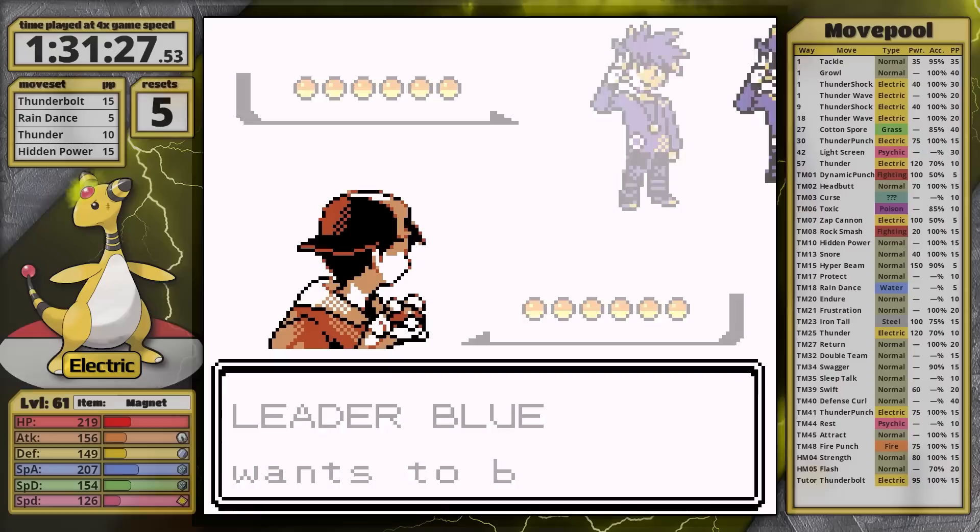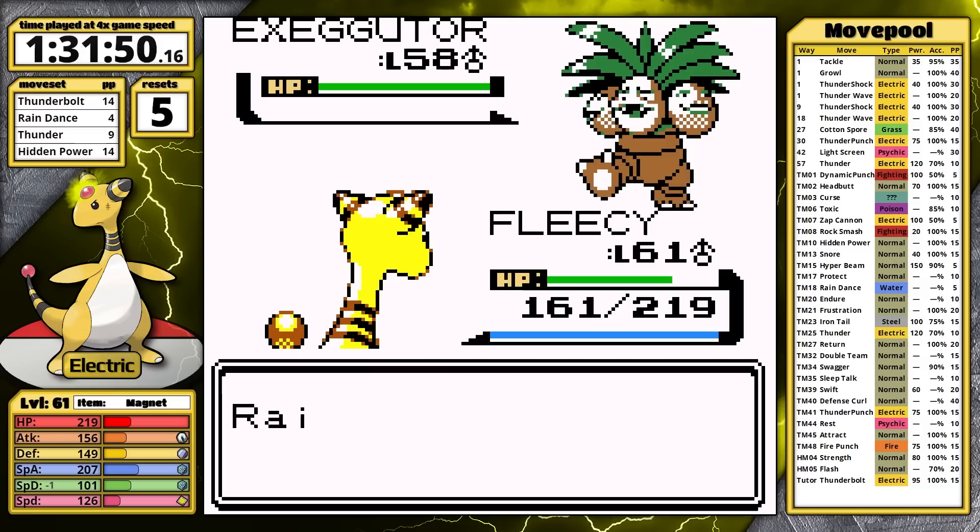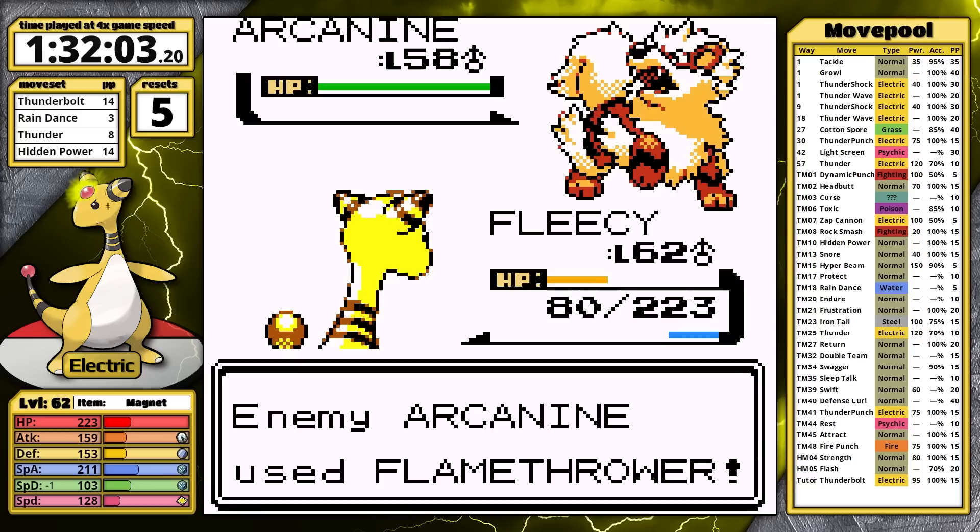I spoke briefly about Rain Dance and Thunder as a combo at the beginning of the video, so I'm going to try it here. I can set up against the Pidgeot, Rhydon falls to Hidden Power Ice, Alakazam follows, does some damage, and gets taken out by a Thunder. I choose Thunder against Exeggutor — probably a misclick — but I got a crit anyways so it faints. Arcanine goes first with Flamethrower, I set up Rain Dance again, and then it crits. Okay, fine, I'll do the fight again.